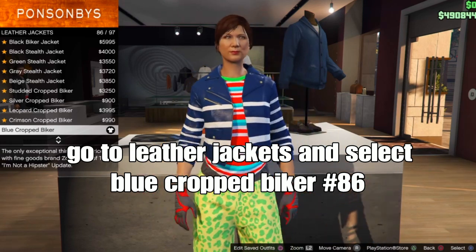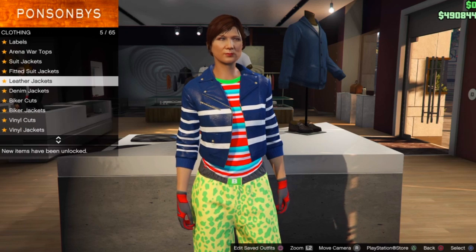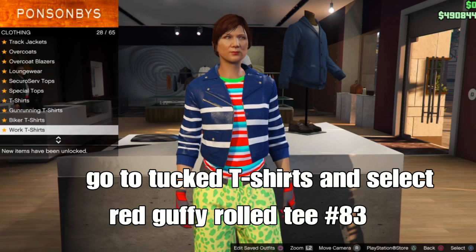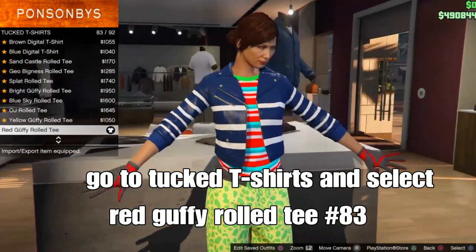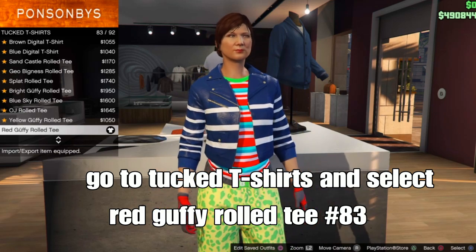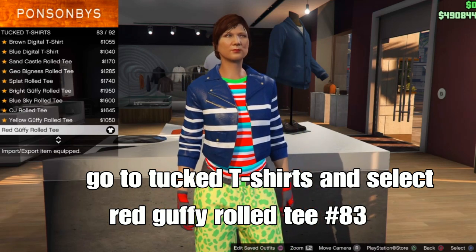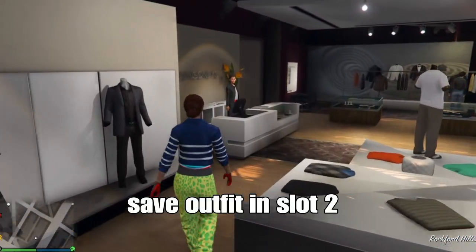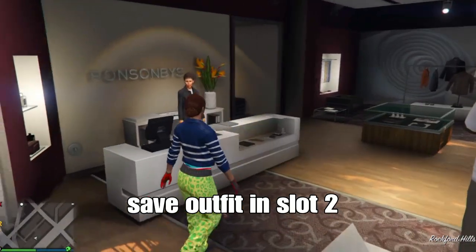Back out so you can see on top - scroll down to tuck t-shirts and select the red golf rolling tee, should be number 83. These are the components for the black and yellow racing belt. After you get everything selected, the gloves, pants and shoes are the same as outfit 1. Then save your outfit in slot 2.